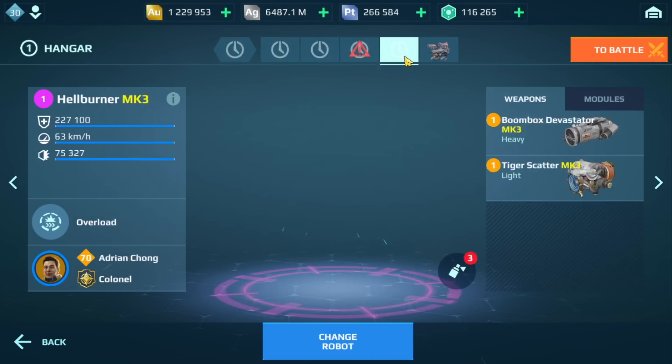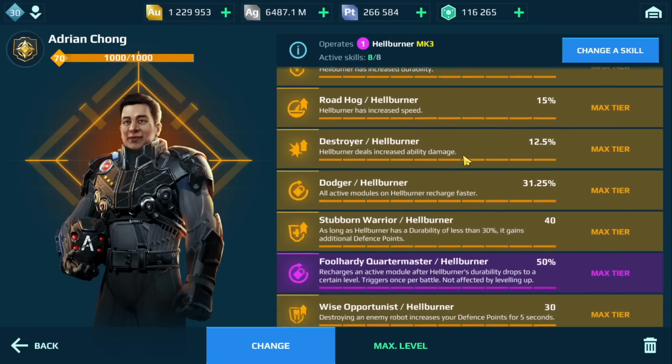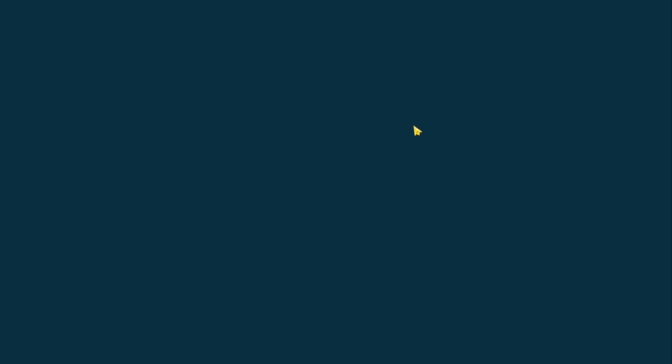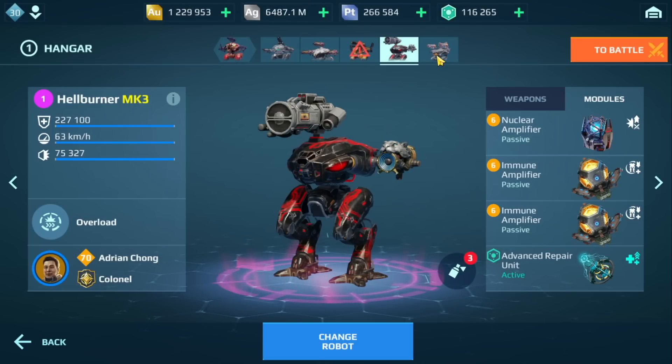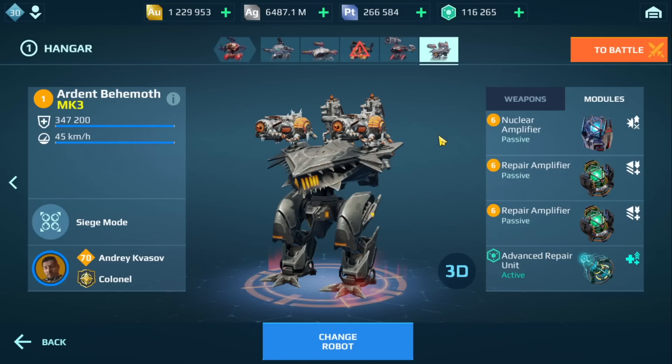For the Falcon, we have the Hellburner with Devastate and Scatter. It's going to get a pilot as well, so it's going to be interesting to see how it does with that new pilot. This might work — it'll be interesting to see how it performs in a game. We have the Behemoth here with Bane. I tried this out a while back and it did okay against the Skyros.